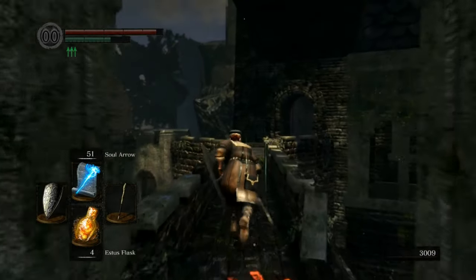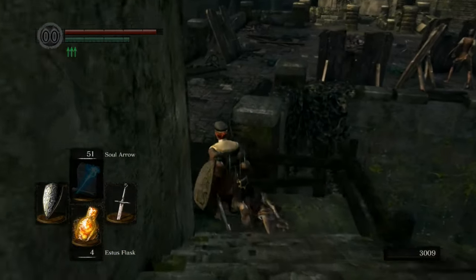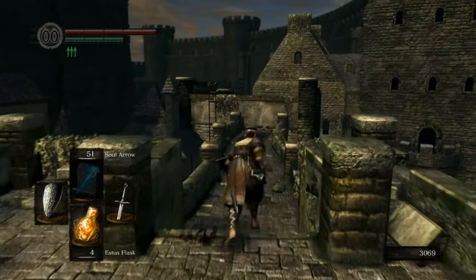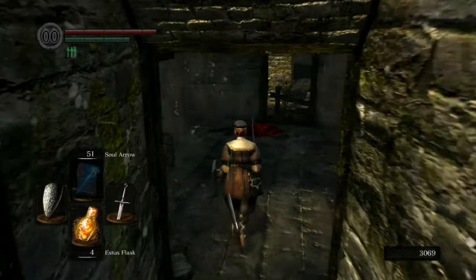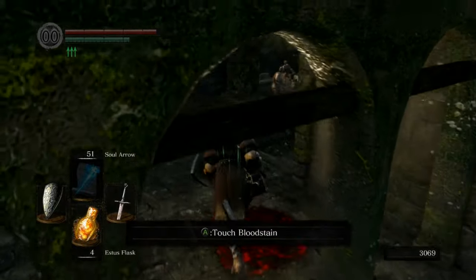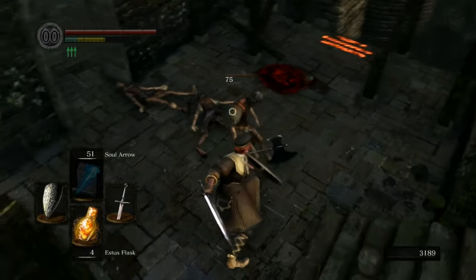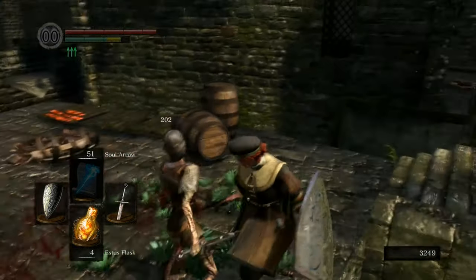I'm going to zip back down to Firelink Shrine to pick up some spells from Griggs — I should probably call him by his name. There are actually three sorcerers in this game, maybe more than any other NPC subtype: there's Rickert, who we've already met, then there's Griggs, and then there's Big Hat Logan, who is notable for his very large hat. I don't really need to bother parrying these guys anymore because they'll die in one or two hits.